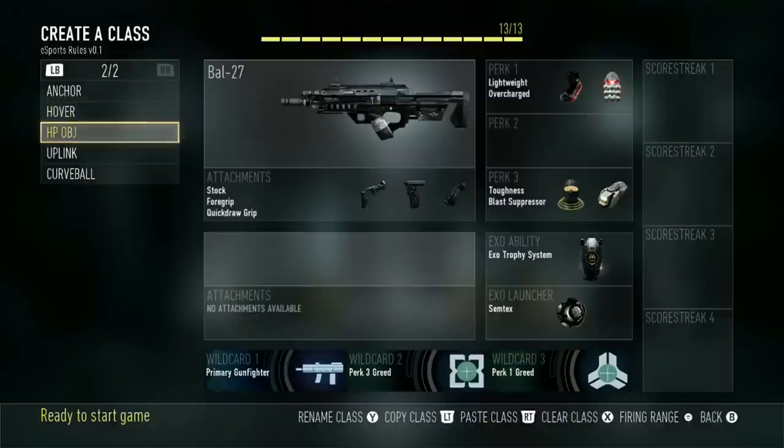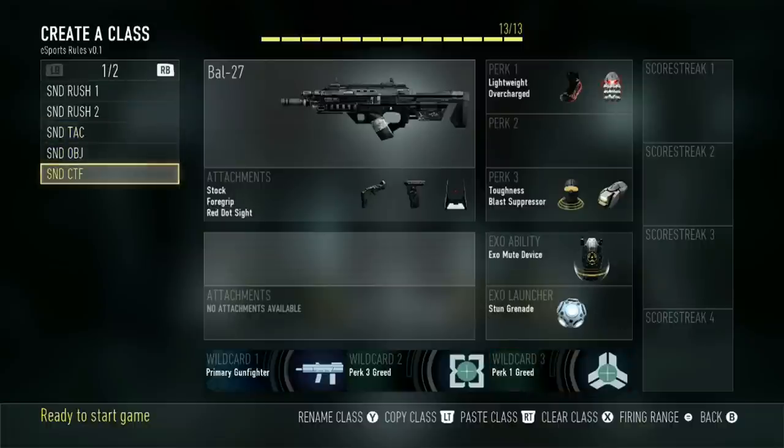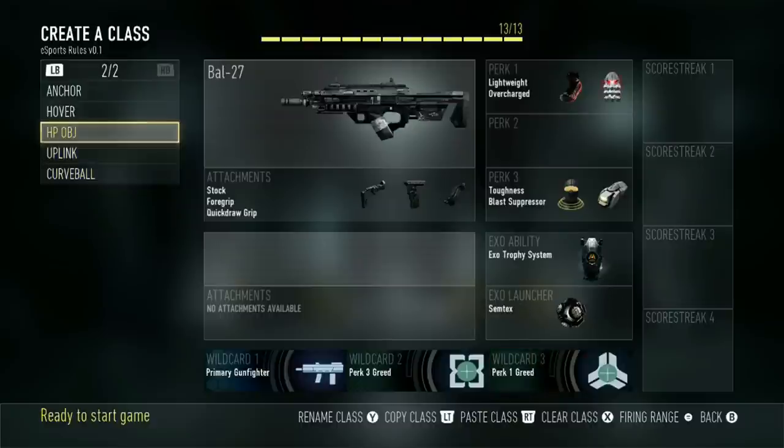Next one is a Hardpoint OBJ class. I've got Lightweight, Overcharge, Toughness, Blast Suppressor, Trophy System, and Simtex. I just kind of separated it out — I didn't want to have to remember to change the S&D CTF class multiple times. For this Hardpoint class I just wanted to have a Trophy System and a Simtex. This is one I use quite a bit, actually. I can also use this as an Anchor class if I don't need to be rotating as quickly. Normally this class would be used for getting on the hill and absorbing a lot of those Simtexes and stuns, just contesting.